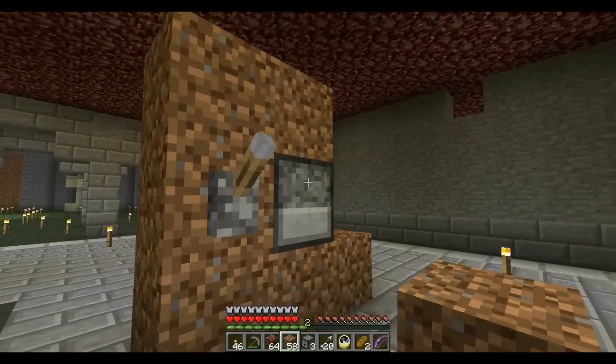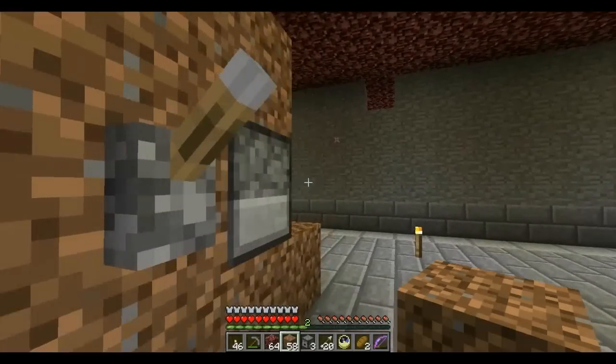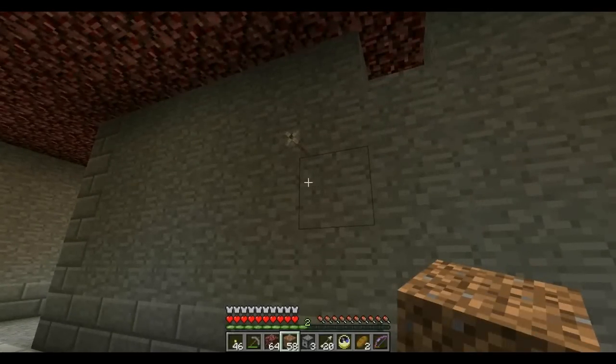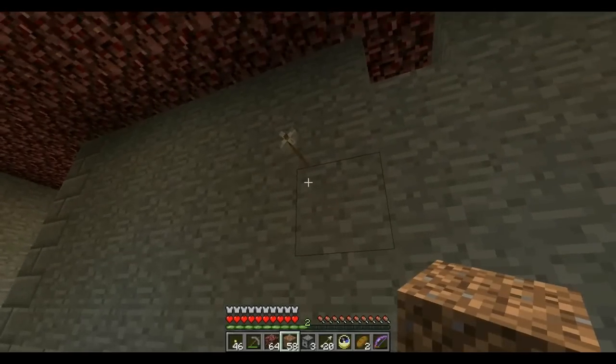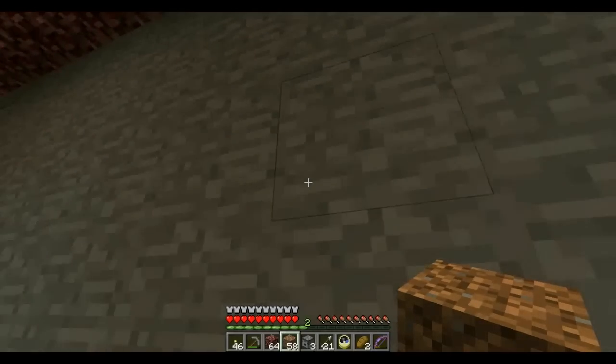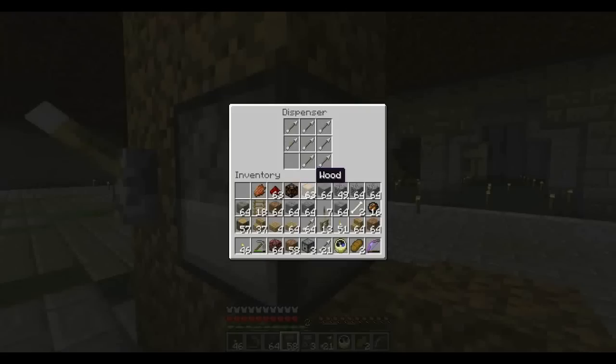We fire the dispenser — it's pointed at this wall with nine arrows in it, as you've just seen. The arrow goes into the wall as expected. We've got 20 arrows in our inventory, which I just pointed to on screen. We pick up the arrow and we've got 21 arrows, and as expected there is one less arrow in the dispenser.